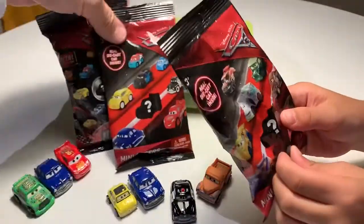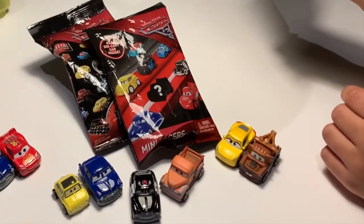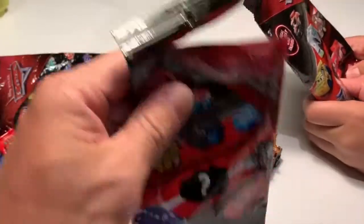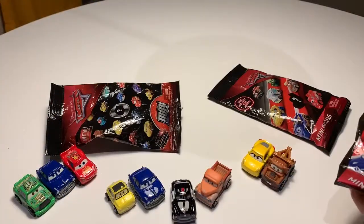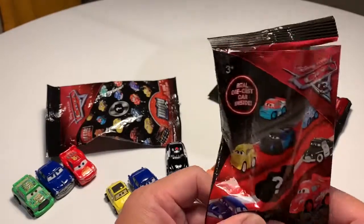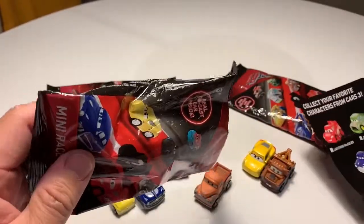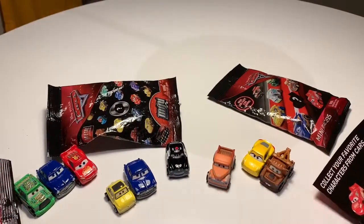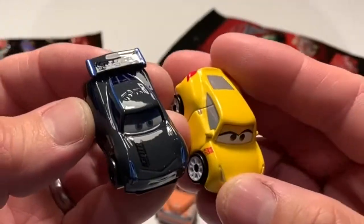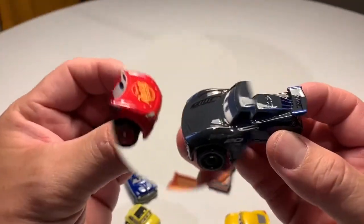Let's open this up. Let me guess first. These are the trickiest ones. I'll cut this one at the top. I think you're going to have to try and feel what it is. I don't know, this one's tricky — it's got all kinds of stuff, I can't tell. Let's see what it is. Whoa! What's that? It's a Jackson Storm! So now we got Jackson Storm and Cruz Ramirez. We can race these two — Lightning versus Jackson Storm.